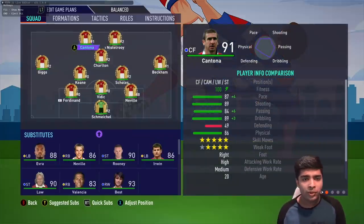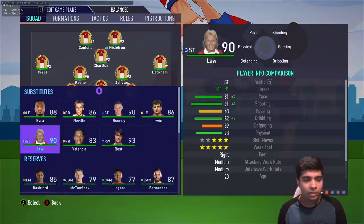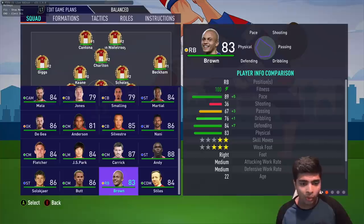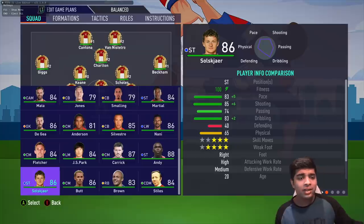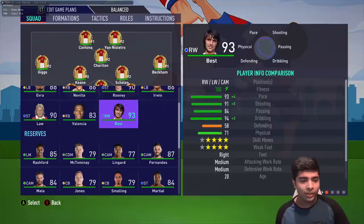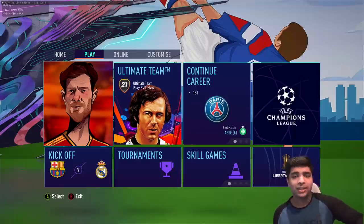He's put players like Sir Bobby Charlton in the game, and on the bench you'll see players like Valencia, Rooney — all with correct overalls or at least an attempt at correct overalls. So many other legends that just aren't on FIFA. Solskjaer is in there, Anderson, and classic Jesse Lingard among all these legends. In today's video we're going to take a detailed look at everything this mod has to offer, including gameplay, and he's done all the player faces for the legends.